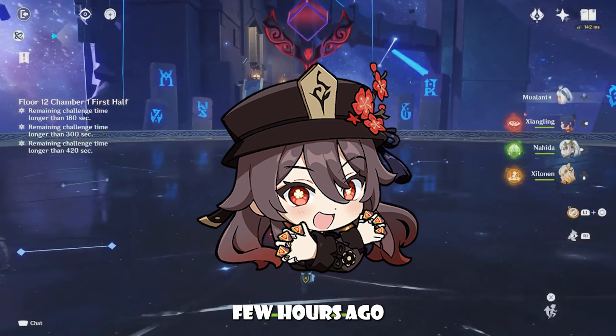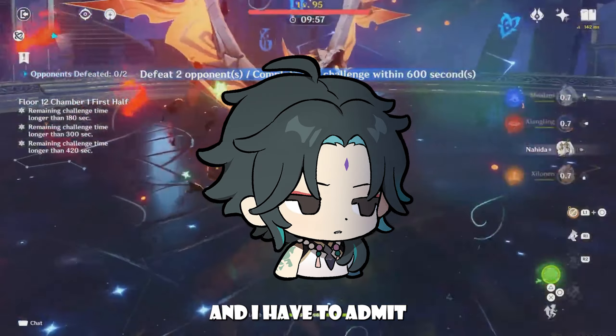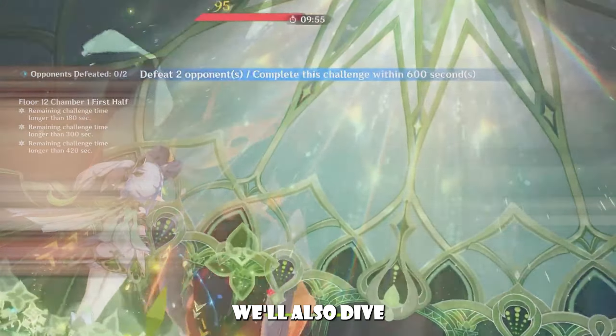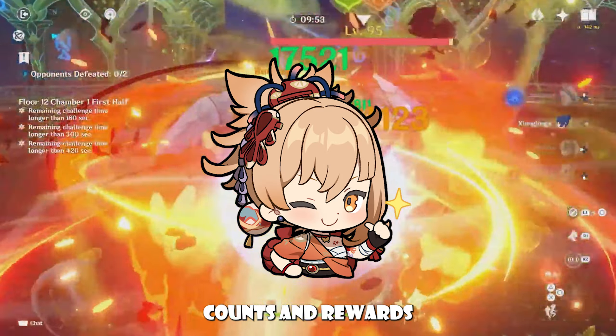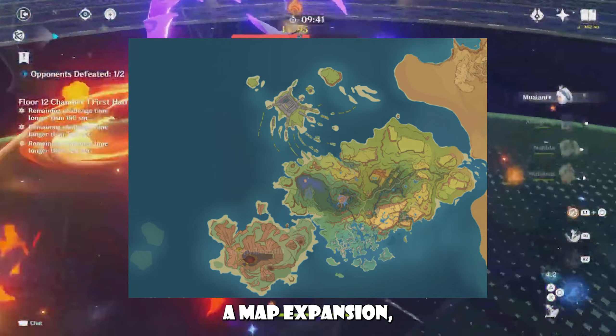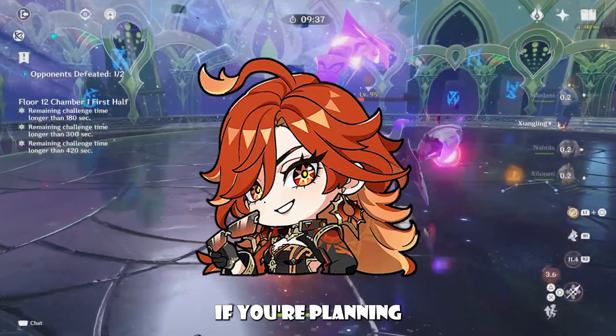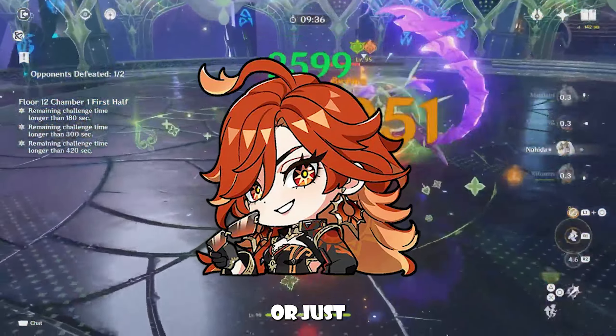Hey everyone! Just a few hours ago, we got some interesting info about Capitano and Colina, and I have to admit, it's a bit suspicious. We'll also dive into the Primogem counts and rewards you can save up before Mavuika arrives, so stick around because we're covering Capitano and Colina's leaks along with all the Primogem sources and free pulls you can gather, including new events, a map expansion, a 7-day login event, and other rewards. If you're planning to pull for Mavuika or just want to stack Primogems, this video is for you.